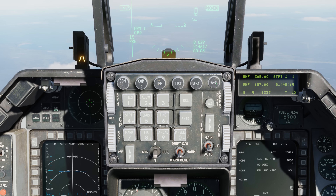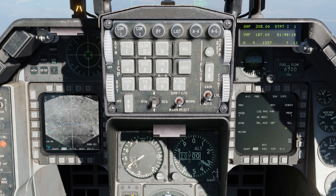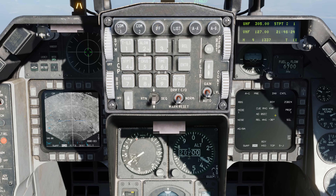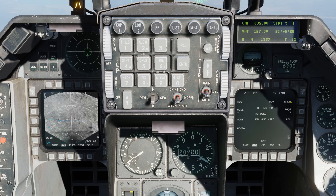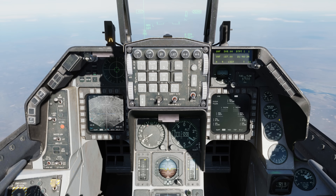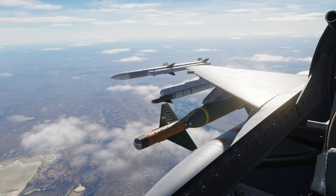Let's go to air-to-ground master mode. Here on the right MPD, or multi-purpose display, we can see we have the GBU-24 stores management system — the SMS page — called up. We can see we have two of them on OSB-6. Going to inventory, we can also see we have two. And of course when we look outside the jet, we can see one on the left and one on the right.